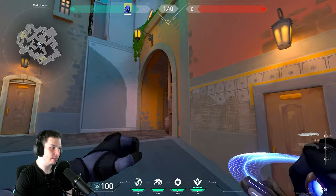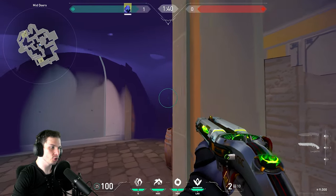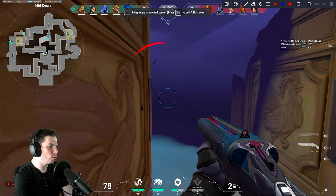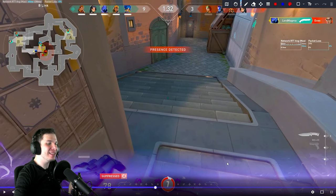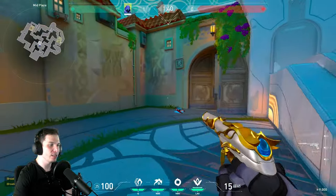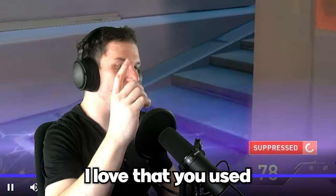Pick up the Shorty when the round starts, then position the smoke like this, drop the Classic, stay there, and basically wait for the enemies to push you. Just aggressing that smoke that much is kind of dangerous because players on Pearl really love to spam these doors, and you never know when that's going to happen — it's just too risky. But I love that you used this strategy.